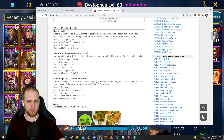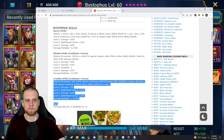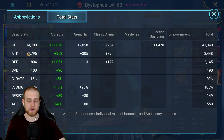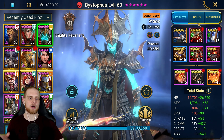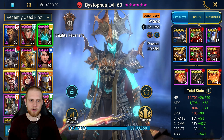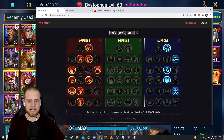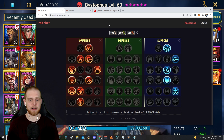His multipliers: 2.6 on his A2, 3.2 on his A1, and 1.35 on his A3. They're not terrible, and with the highest base attack in the game at 1795, you can stack a lot of attack on this champion. For a damage build, I did test this on the test server — if you take him and build him to around 200 accuracy for dungeons, make sure he's fast and has good speed, then stack a lot of attack and crit damage.